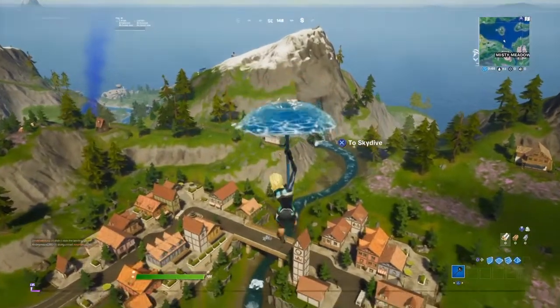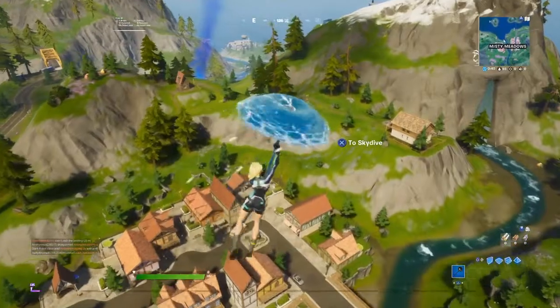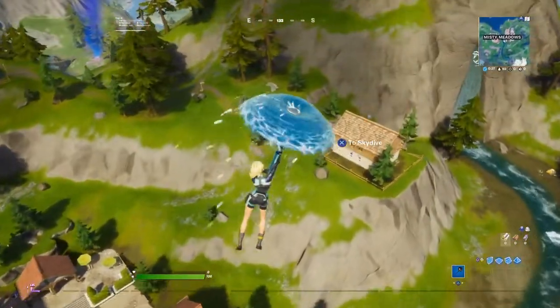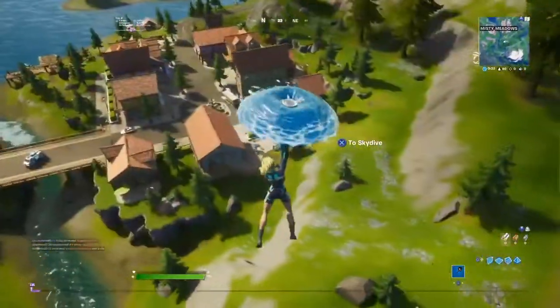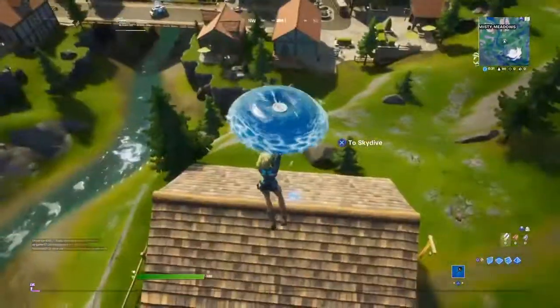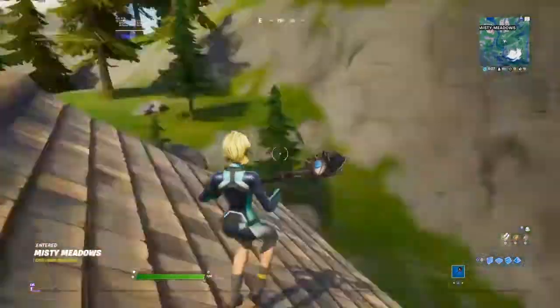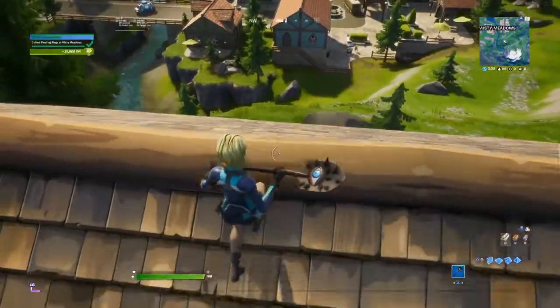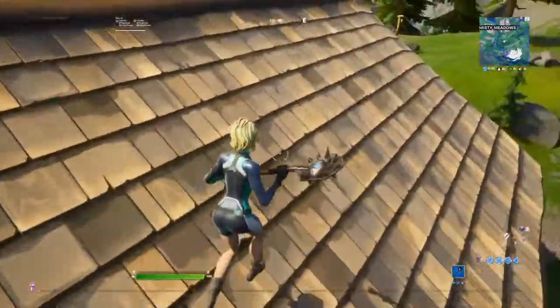Here's the last ring. I had to start a whole other game because this ring was really hard to find, and it's most likely going to be hard for anybody to find because it's not really in Misty Meadows but near it. It's right on this house right over here — I'll mark it. It's right at the house south of Misty Meadows. Just grab that and your challenge will be done. That is the last location.